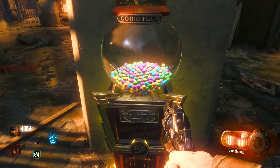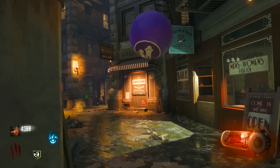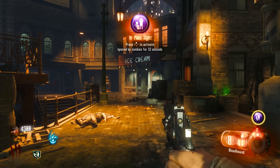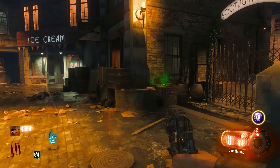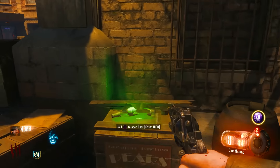One piece of gum — oh, I got In Plain Sight! Press Up to activate: ignored by zombies for 10 seconds. I think it has two activations. And there's a door here to open.